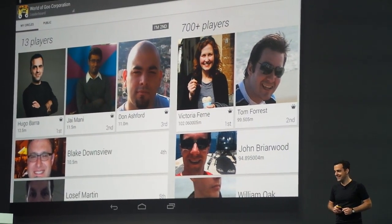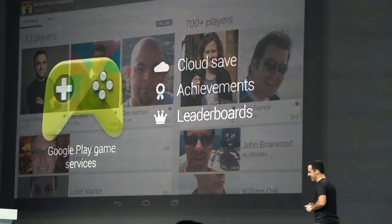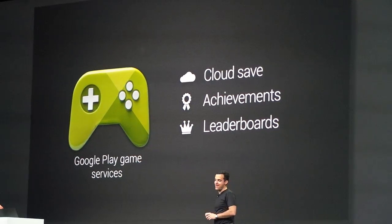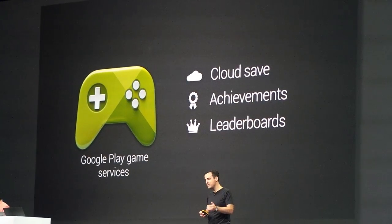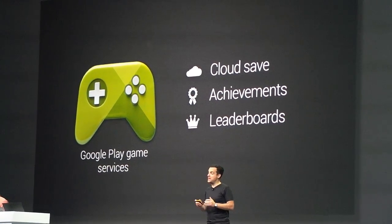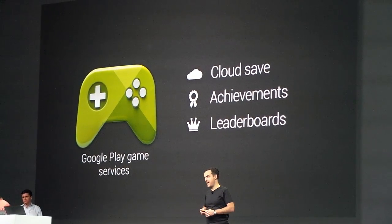Until, of course, you see who's number one. Cloud Save, achievements, and leaderboards are APIs that are launching not only on Android, but also for iOS and web, so you can have cross-platform gaming experiences.